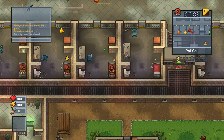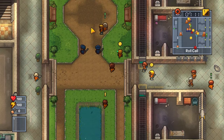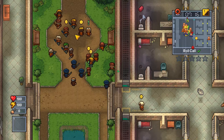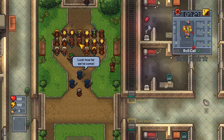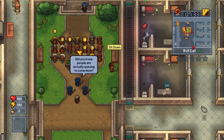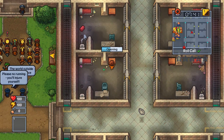Hello and welcome back to my The Escapist 2 let's play series where in the last episode we successfully continued our tunnel. In today's episode we will be mainly looting other people's desks because we need things like metal and duct tape badly so we can continue our escape.